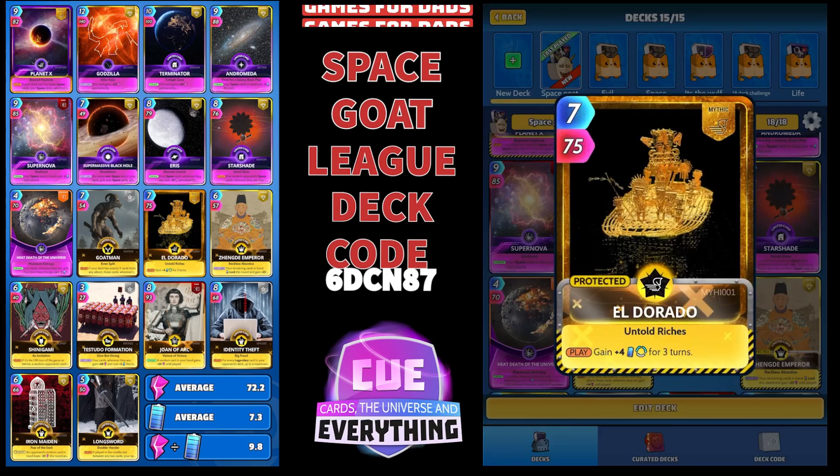El Dorado — like I said, I was a little bit worried about energy, though this deck has far too much energy now. Seven for seventy-five, it's another Mythic card. On the play, gain plus four energy for three turns.